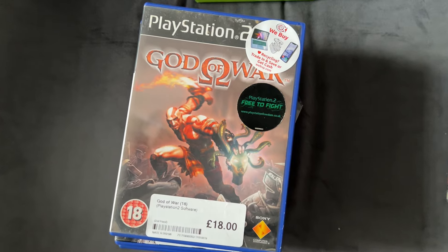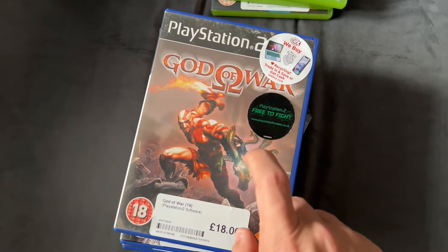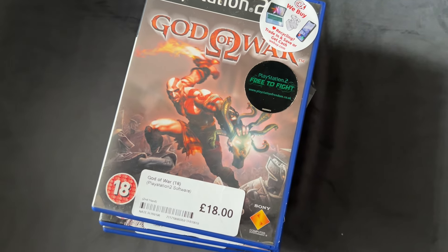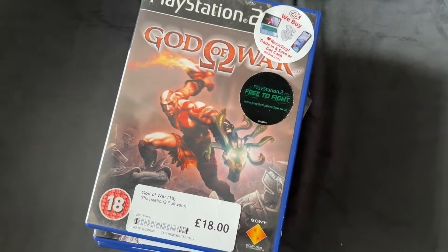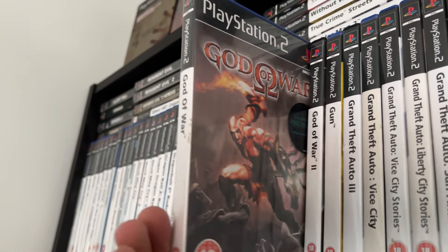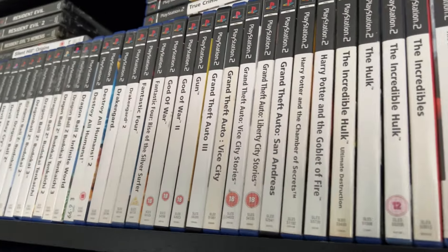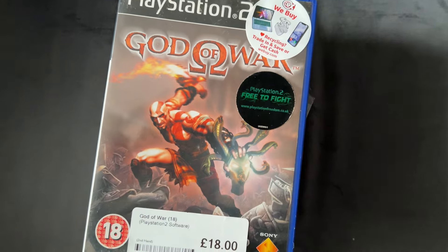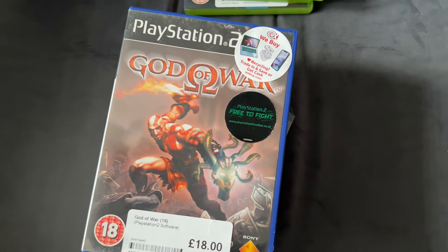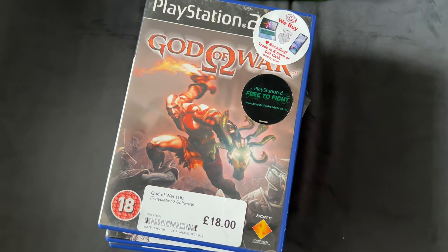Moving on to the PlayStation 2 stuff — first of all we have God of War 1, which again, me and my duplicates of God of War. There are reasons I'll explain at some point. What is this sticker? I was looking at it being like 'oh great, another sticker I'm going to have to remove' — but let me show you something. My original copy has the exact same sticker on it from 2005. What shop is that from? Did they all come with that? It seems like a shame to take off a sticker that is almost as old as I am.